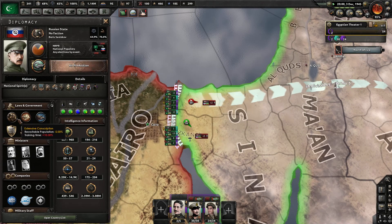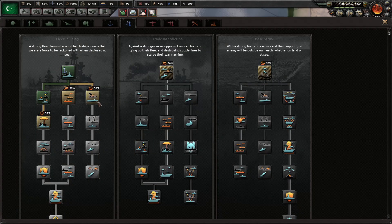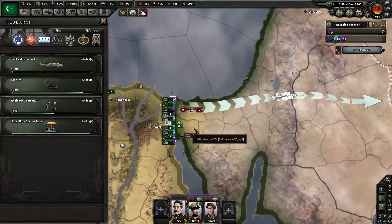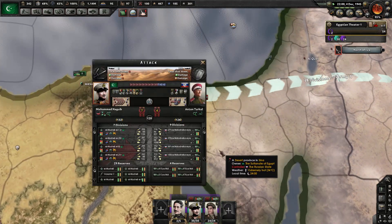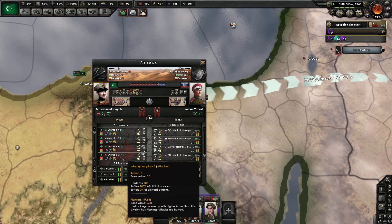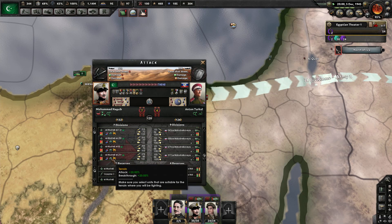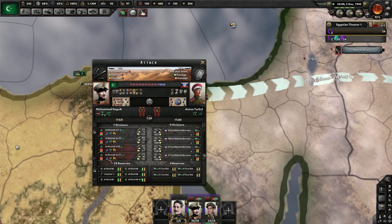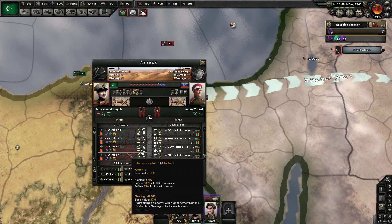So the Russians are down to less than 3 million manpower reserves. But who knows, maybe we can break through here. That would be impressive. So we can pierce all of the squads. The train is giving us an advantage here, but the river crossing is really, really rough.